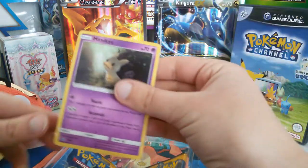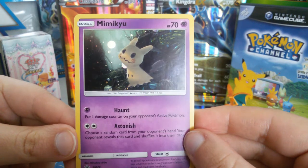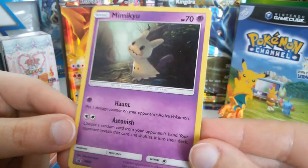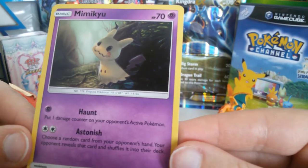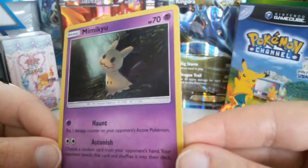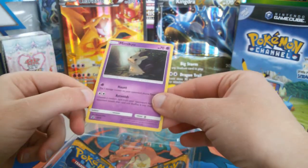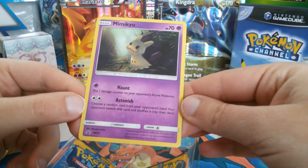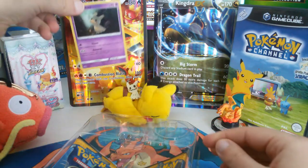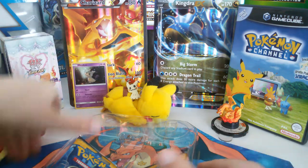Okay, and then we have the Mimikyu promo card in its full glory. Yes, there. It's a nice sharp image. Really cool. I'm really loving this artwork. It's so cute and dark at the same time. I love the background, the shades, the colors, everything. Really nice. Also, it knows Haunt and Astonish, which I think are pretty useless moves in the TCG, but I'm not sure because I've hardly played it before, so correct me if I'm wrong, which I probably am.